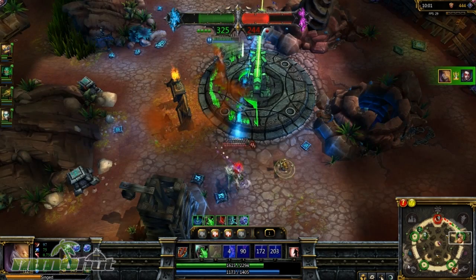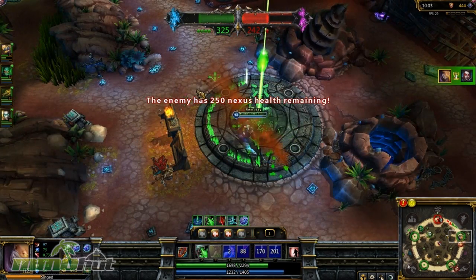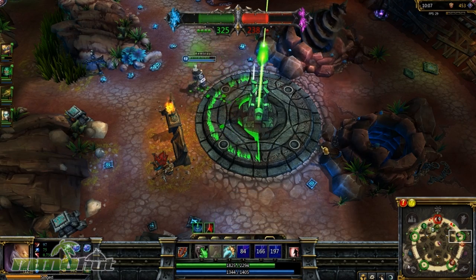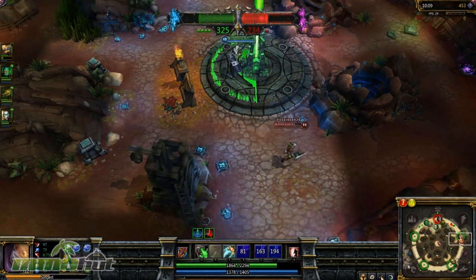You can see the enemy gets minus two nexus health and you get a kill — so it kind of helps you get kills as well. But again, kills are not the main aspect or the main objective of the game. You can have an amazing score — like you can be 30 kills, one death — but you can still lose.